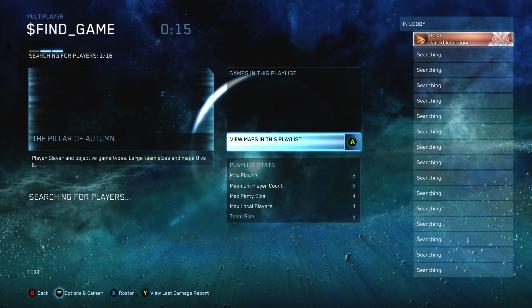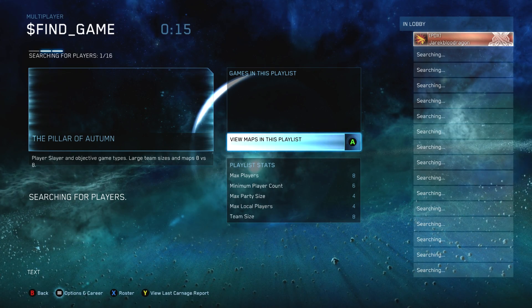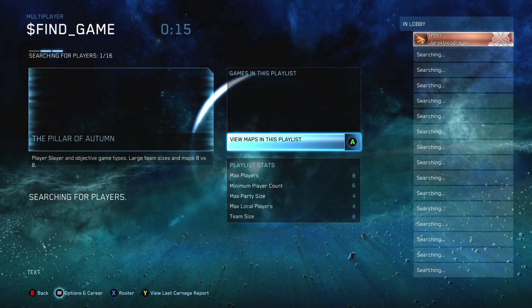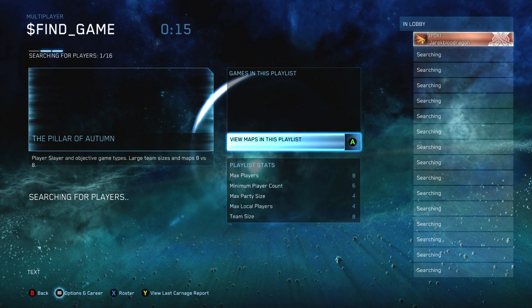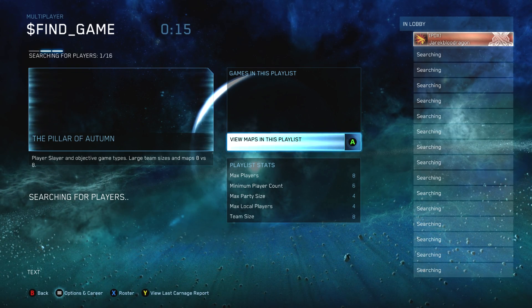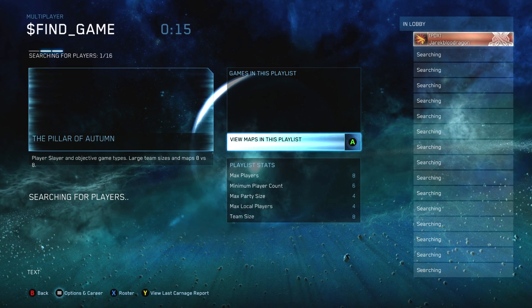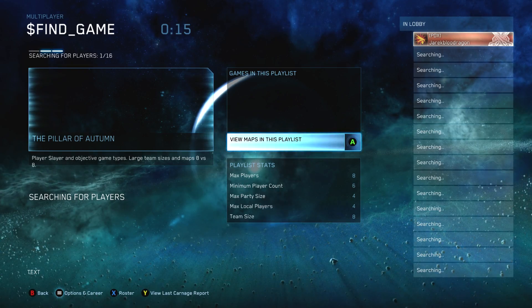The more I look at this, the more I get confused. Dollar Sign Find Game — text at the bottom left. Apparently I'm trying to search for a multiplayer lobby on the Pillar of Autumn, a single-player level of Halo 1, that's 8 vs. 8 with Slayer in objective modes, and max players 8, even though it's trying to find about a million. What is going on?